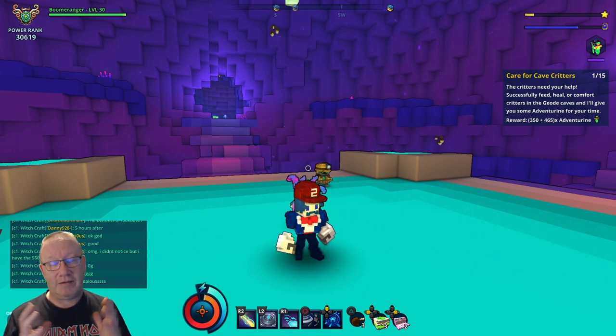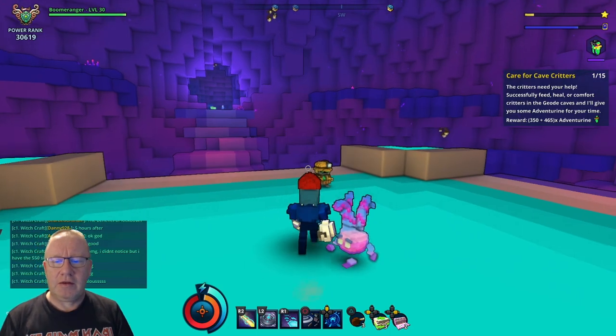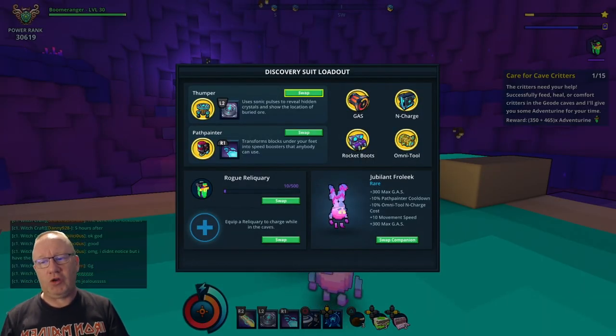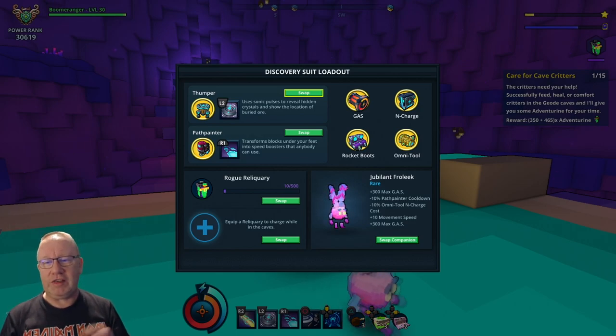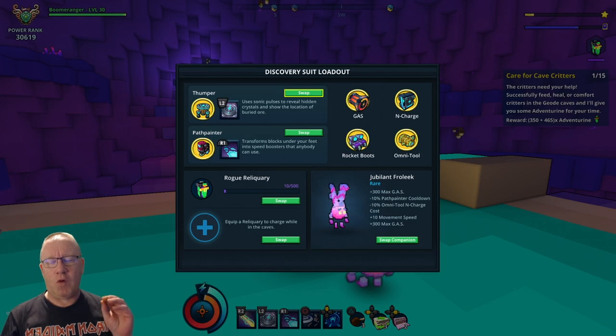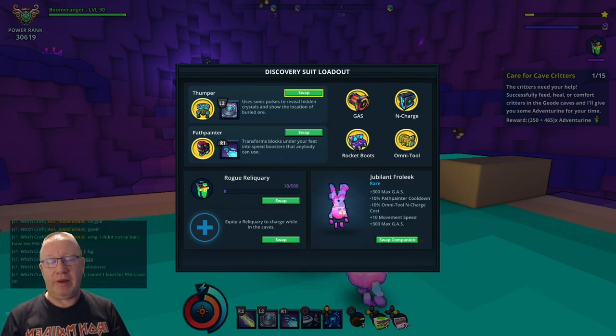First of all I've got Thumper, which reveals hidden crystals. These hidden crystals give way more than when you're picking up the normal crystals you can see in the world, and it shows the location of buried ore. When you've leveled it high enough, you'll also be able to mine a lot quicker.